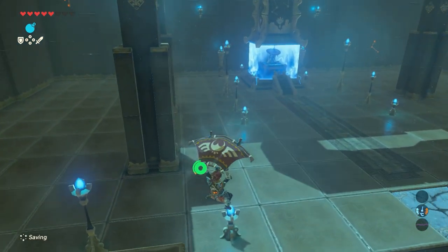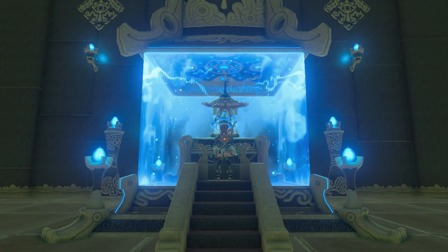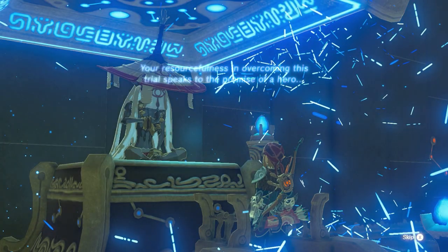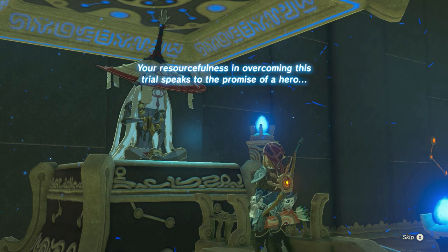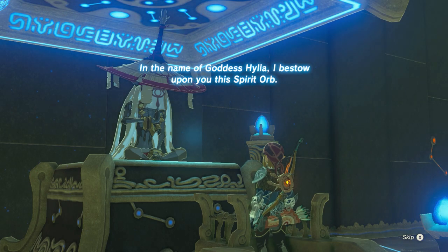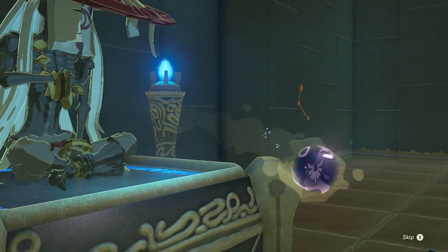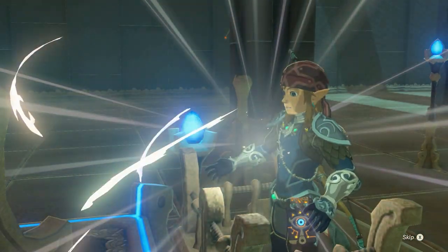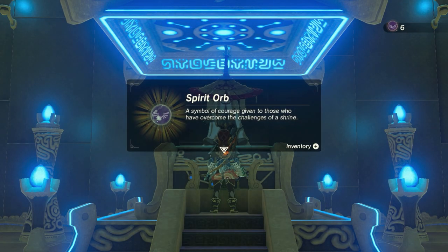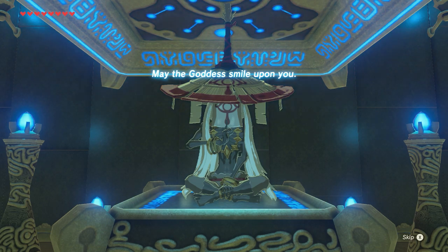Now there's only one thing left to do: go towards the monk, stand before him and press A. Your resourcefulness in overcoming this trial speaks to the promise of a hero. In the name of Goddess Hylia, I bestow upon you this Spirit Orb — a symbol of courage given to those who have overcome the challenges of a shrine. May the Goddess smile upon you.